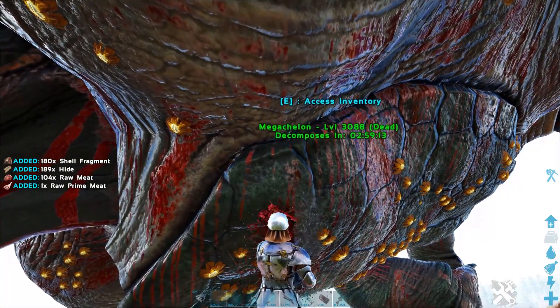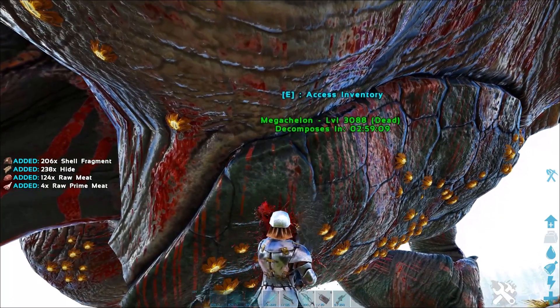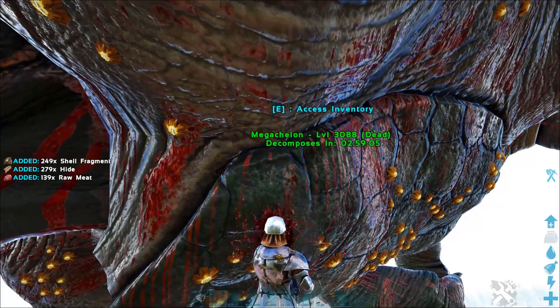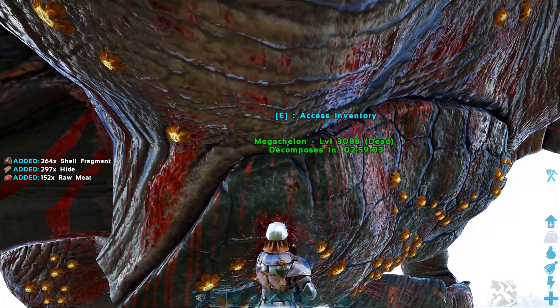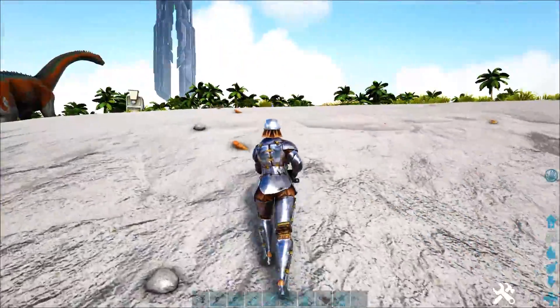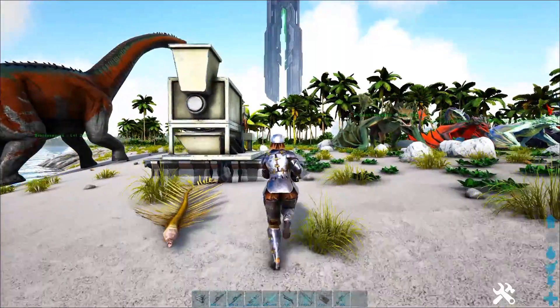Basically, each one of these shell fragments can be used to make another saddle for these turtles. However, there's an even better technique you can use, and that actual technique is to turn these into chitin. It's a crazy amount of chitin. You can see there's 275 — not quite as much, but it's still a ton of shell fragments.